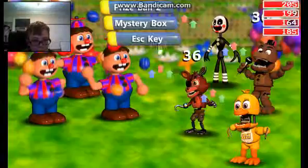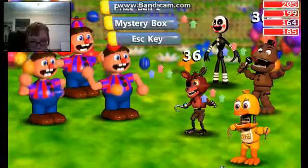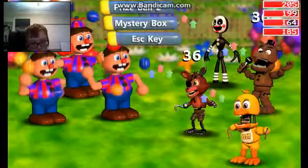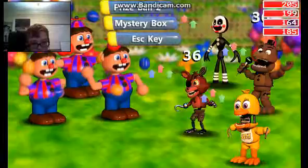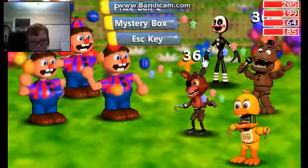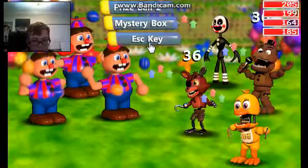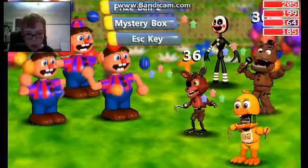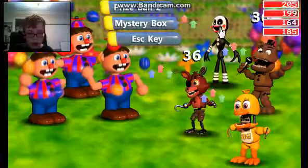Then we got Ball Boys and Prize. I guess I'm gonna go with Mangle attacking on this one. Prize Ball, Tomb, Mystery Box, and Escape Key — I wonder what that is. Could the Mystery Box possibly be the box from Five Nights at Freddy's 4? We've got the characters Chica, Withered Freddy, the Marionette slash Puppet, and Original Foxy.